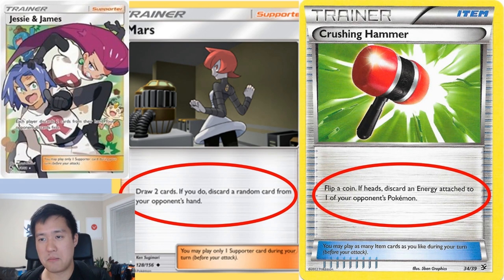Mars was never on my radar until now, to be honest. It says draw two cards and if you do, discard a random card from your opponent's hand. So you get some card draw plus you make your opponent discard a card — that's very good.